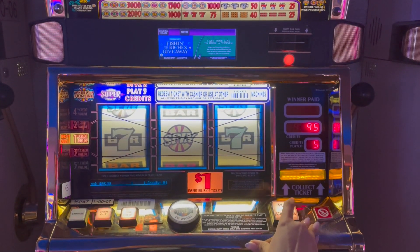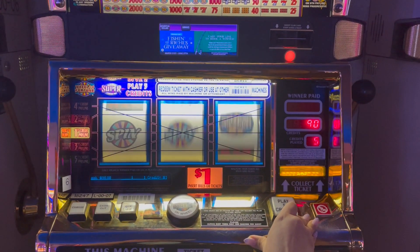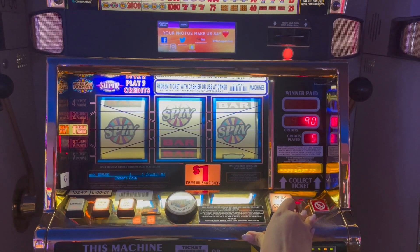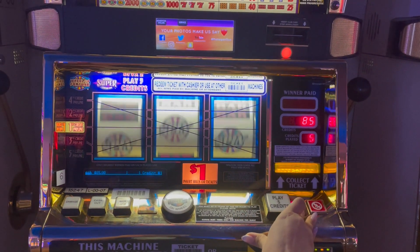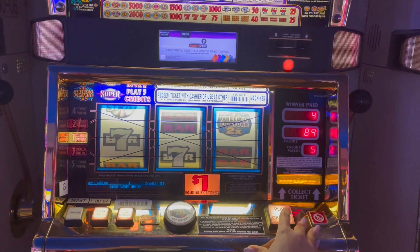100 in. Need three of those spin reels in a row — well, it doesn't have to be in a row. It can't be like that, but it could be across. I think it's diagonal. That's about it — five bucks a spin.